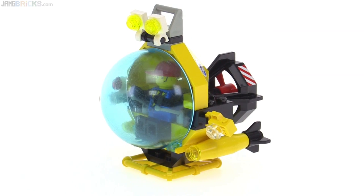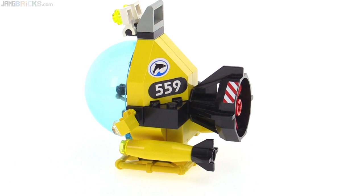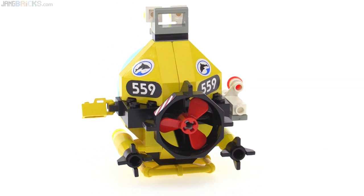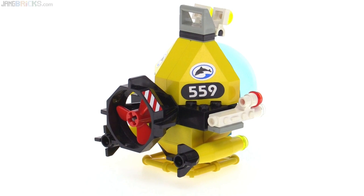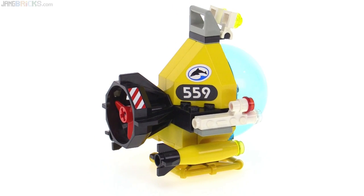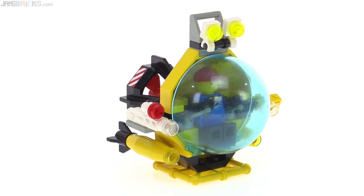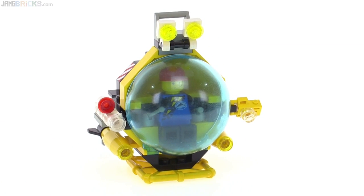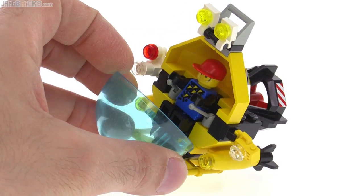The submersible itself is quite nice for its size and part count. It uses stickers and a nice range of colors, including a red propeller — which I think was really smart. It adds a lot of personality. There's a camera on one side and another on the other side, possibly a video recorder versus a photo recorder. The canopy comes down toward the front with a couple of control levers inside.